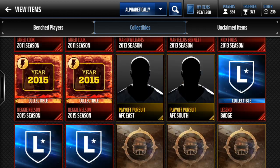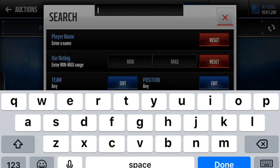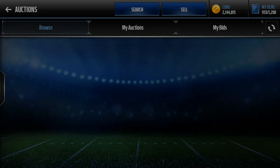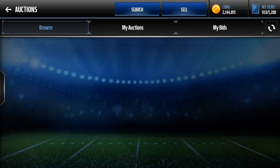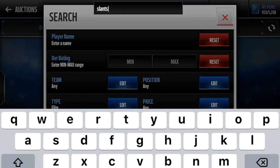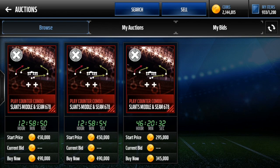Collectibles - what do we get? We got Slants Middle! I know we got Slants Middle, so let's look. Elite game plan - Slants, Slants, Slants. There's three of them and they go for a lot. Let's go! That is a good pull - at least probably 20k there, so that is a good pull.